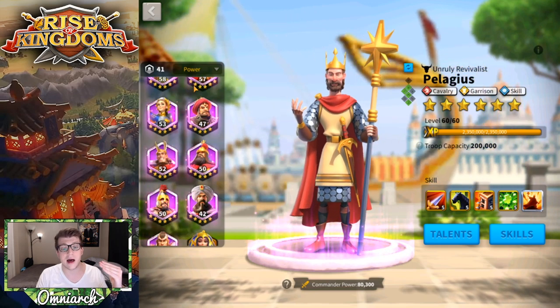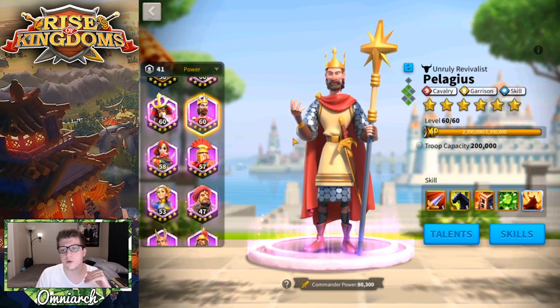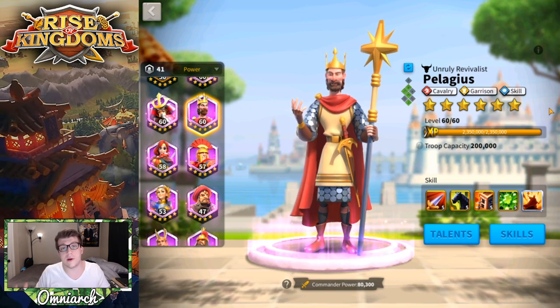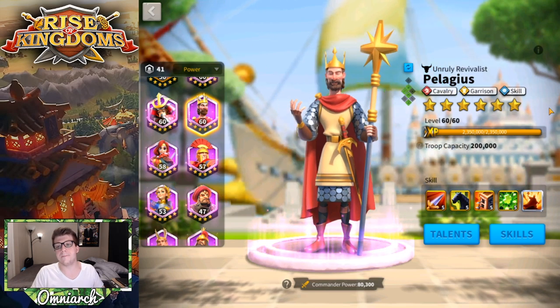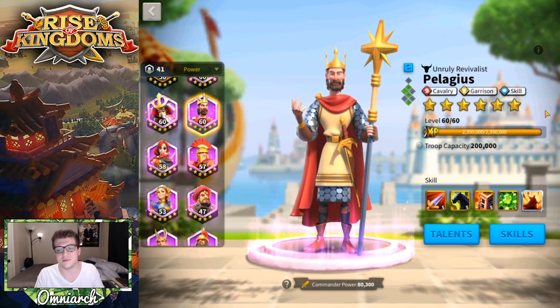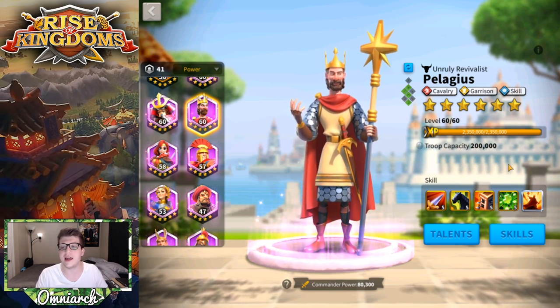I've been seeing a lot of Bybars in my kingdom's kill events and we'll talk about why in a bit. First, let's talk about the three talent trees for Pelagius. He's a cavalry commander, but he also has the garrison tree and the skill tree. People ask if Pelagius should go on the wall — he could work as a secondary garrison commander early game, but around mid to late game you want to take him off the wall. His fourth skill isn't really great there.